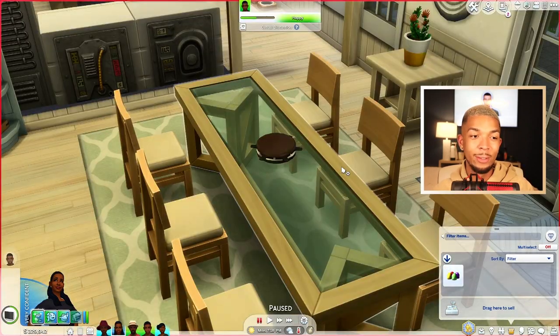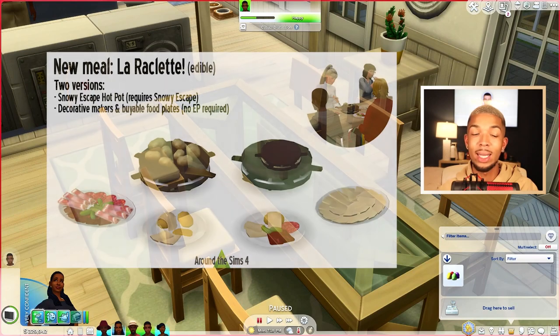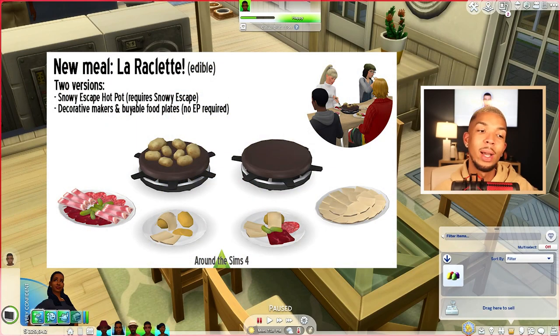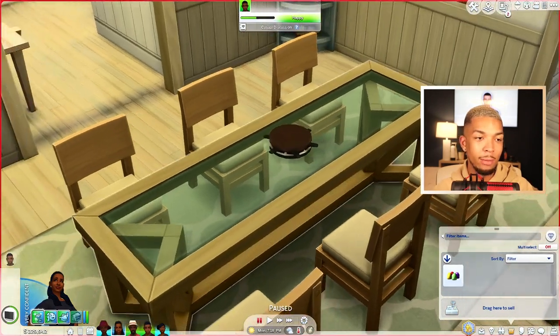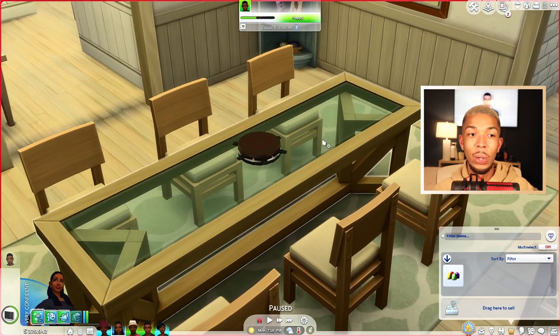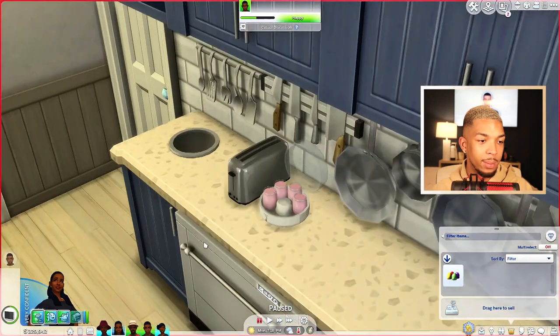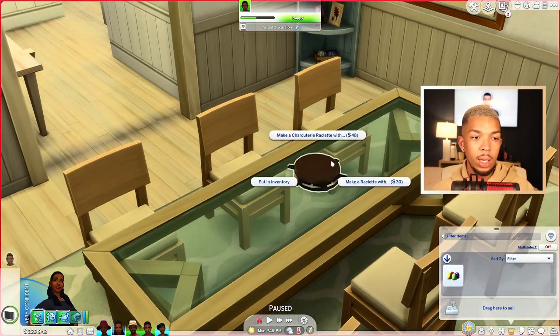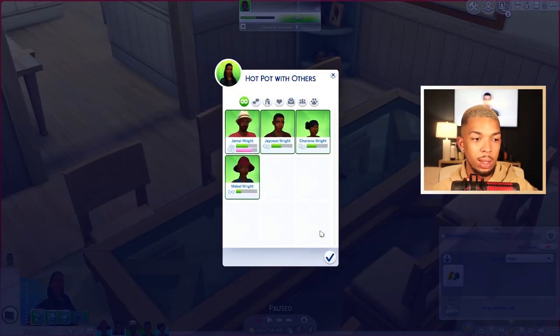The last appliance I have to show you is really exciting — that's why I saved it for last. This one will require Snowy Escape to be functional, but it is the raclette maker from Around the Sims 4. It's basically a retexture of the hot pot from Snowy Escape, but with some new raclette recipes. I'm going to have the whole family come sit down. When you click on it, you can make a charcuterie raclette or just a normal one — let's do the charcuterie one with the whole family.